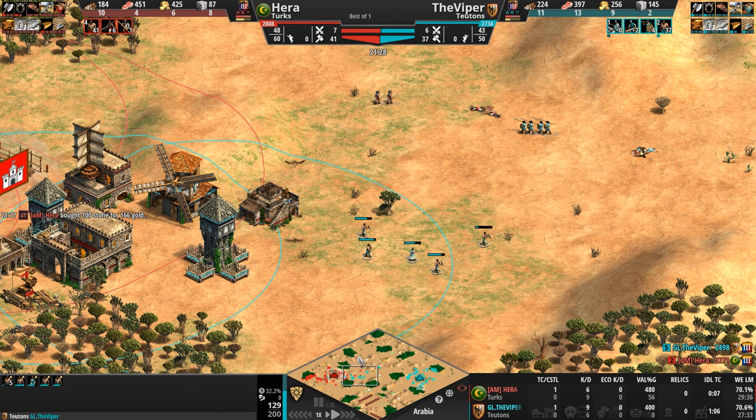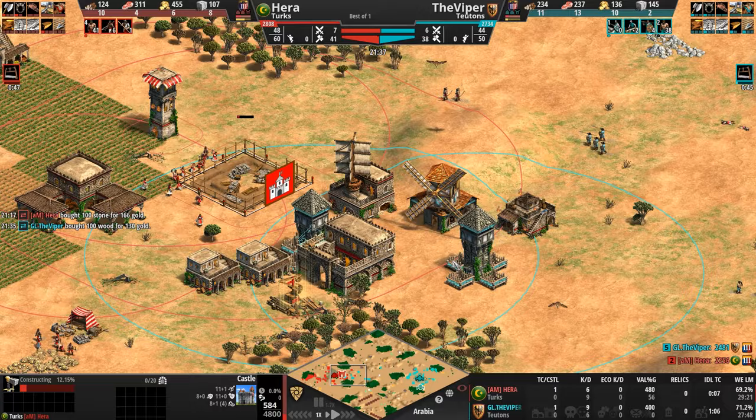Viper says forget that and is absconding. Hera is placing down a castle. Well, maybe with another upgrade this should be able to reach the tower. We'll see if he gets Bodkin — right now he's sitting on Fletching. Skirmishers moving in, but at this point this initial attack from the Viper involved a lot of stone spent to get some free food.